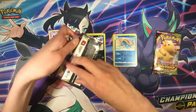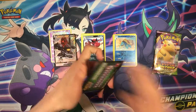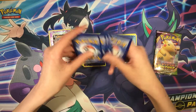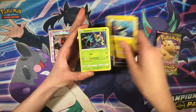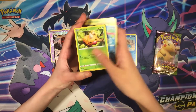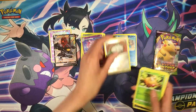Okay, two more packs left — can we pull anything else? Here's the code card for the front. Dark energy, Galvantula, Stunfisk, Riolu, Sandile, Vullaby, Weedle, and Clefable — regular rare.